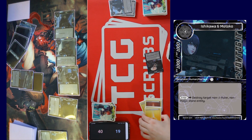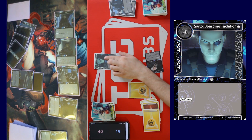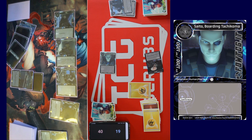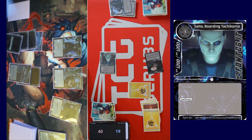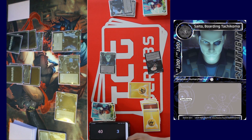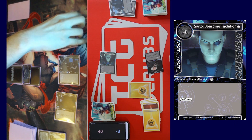Drop for turn, untap, call a stone. Tap five for Saito Boarding Tachikoma. We'll swing into whoever's your highest attack character. These two are both six/sevens so you should probably attack them. That one with a lot of words — he's dead. Draw, cover all, call stone. Attack you for 10, attack you for six, attack you for six.